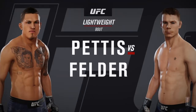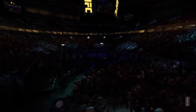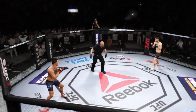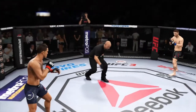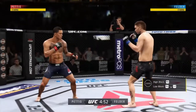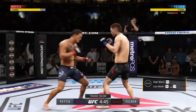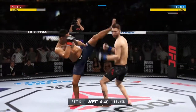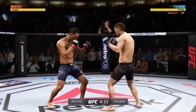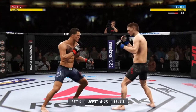Hey, what's up guys? Welcome back to UFC 3 The Beta. I'm testing another decision theory here. I'm trying to get a draw, or as close to a draw as I can, in this fight. What I'm going to try to do is get a 10-8 round with Anthony Pettis, and then in the next two rounds have Paul Fielder get a 10-9 round. That should result in a draw. But I'm interested in seeing how they're going to score the decision.